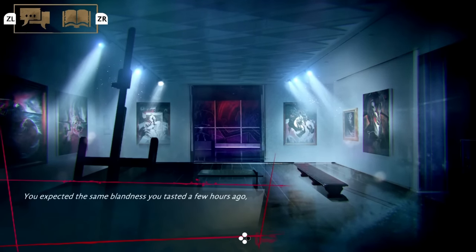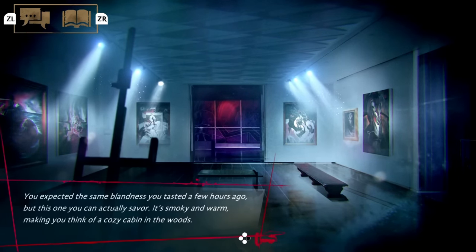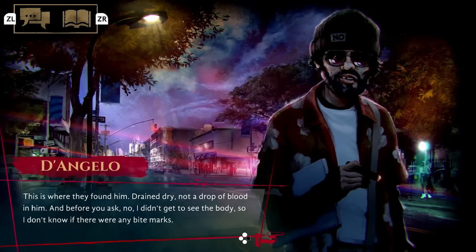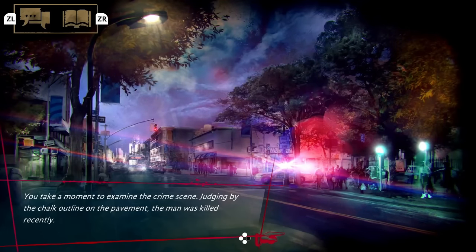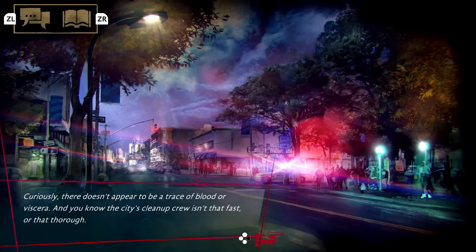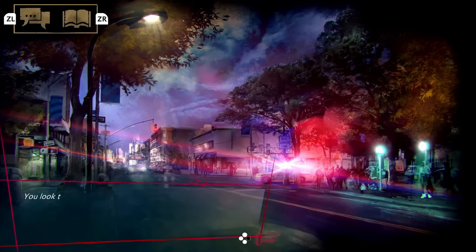There's a lot of setup for consequence, but the first game didn't have as much consequence for your actions. The consequence in this first one is more about whether you befriend certain characters based on the way you act and your behaviours, and whether you keep on that line of feeding. Ultimately the story plays out quite similarly, but it will change in terms of who comes with you and who your friends become.